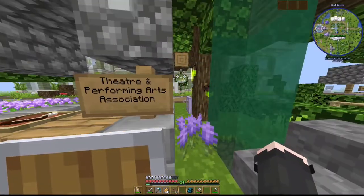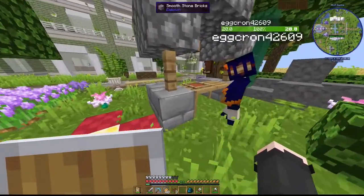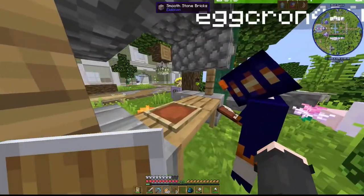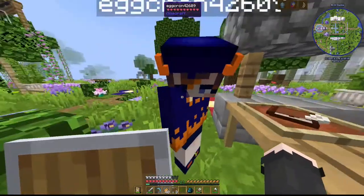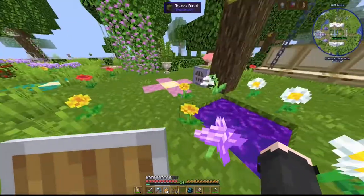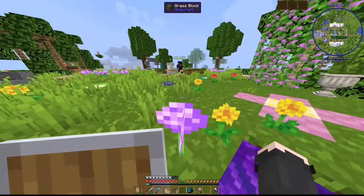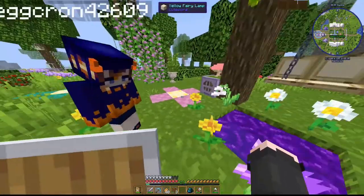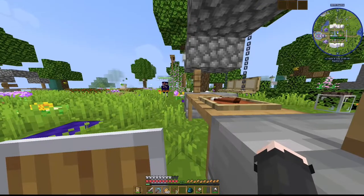This is the Theater and Performing Arts Association Club. You're gonna have to read that — I don't really know what it does, I kind of just signed up. I think I'm too stupid for this one. This is the Twilight Forest portal — I recommend not going in it. I'm joking. Don't right now, we're doing a tour.